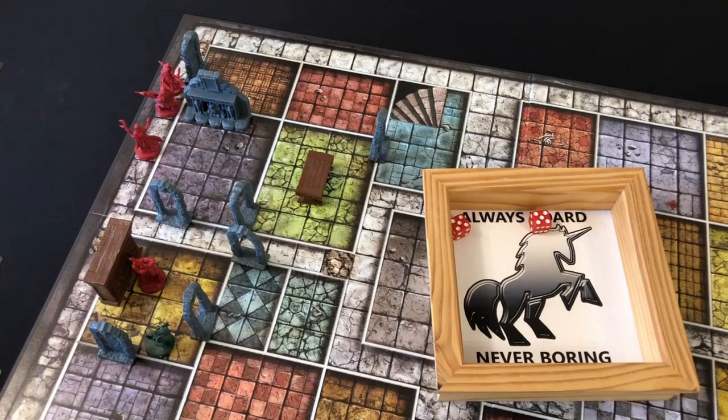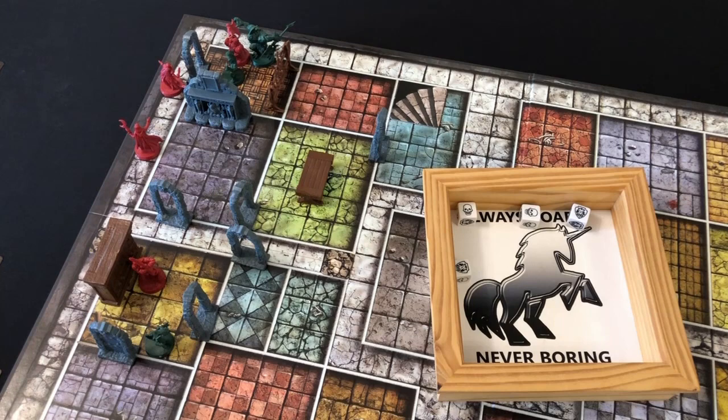There are no experience points in HeroQuest but if there were, the Barbarian has just hoovered them all up. The Dwarf activates with a ten — plenty to get into the room. We knock on the next door and reveal an orc and another big abomination. The Dwarf is going to chug his potion of strength, giving him two extra combat dice, so he charges into the abomination and rolls four combat dice. Chugging a potion is a free action so he gets to do it whilst attacking. We roll two skulls — not bad. The abomination gets three dice to defend and has two body points, but it doesn't defend anything. He takes two damage and dies — that potion was well spent.